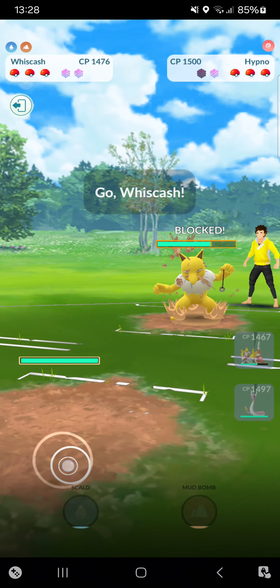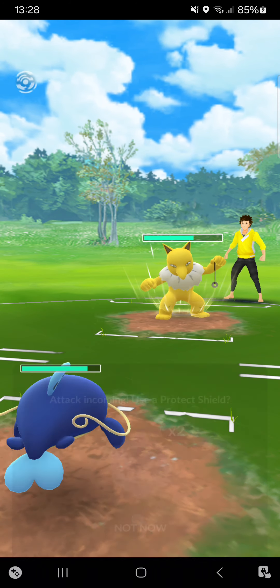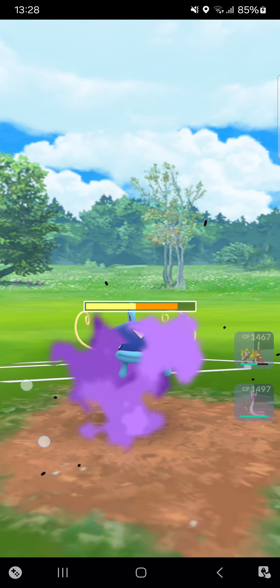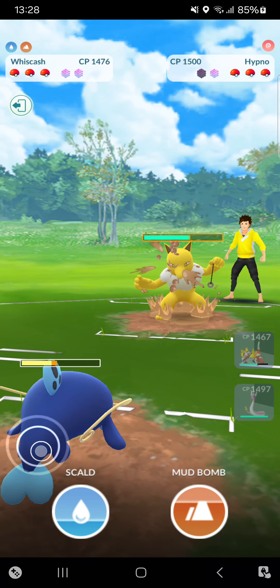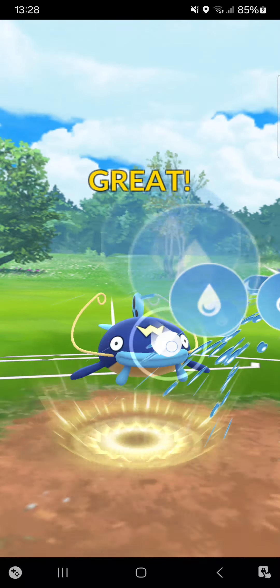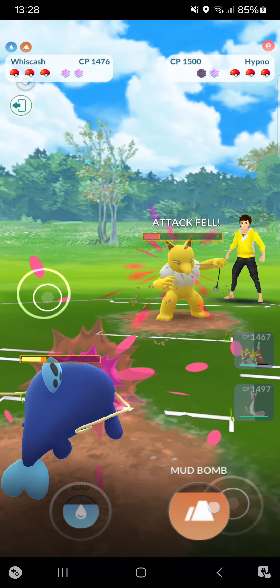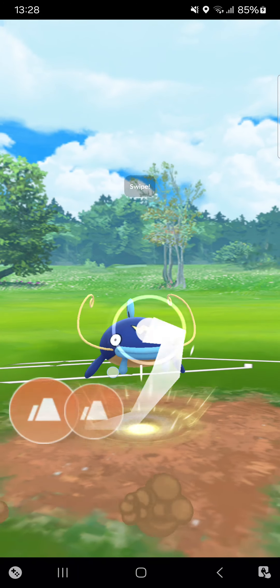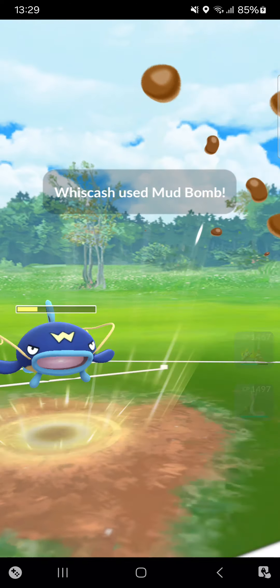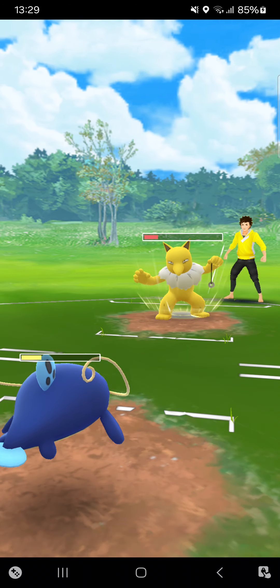Perfect — switching into Wishcash. Will Wishcash get a Shadow Ball? I think so, but Wishcash can tank it pretty easily. The opponent just stays in — going for Scald, it does quite some damage. I can win the CMP! No way that I've won the CMP here. The opponent shields it — I'll let this go, he can have it.